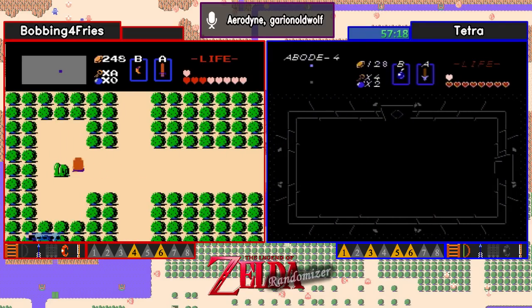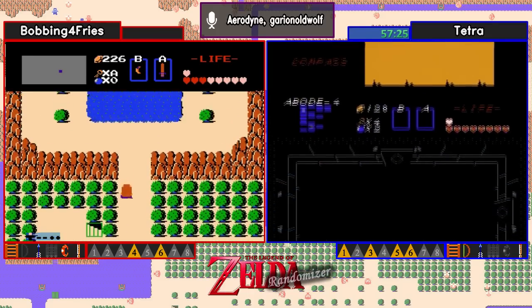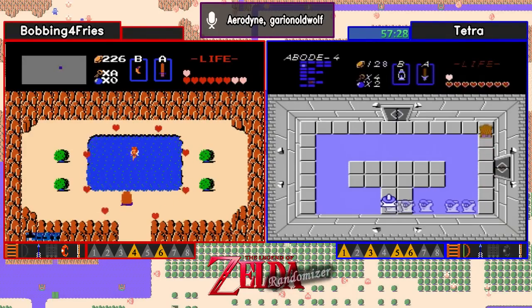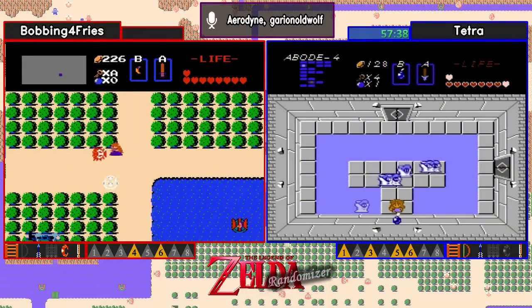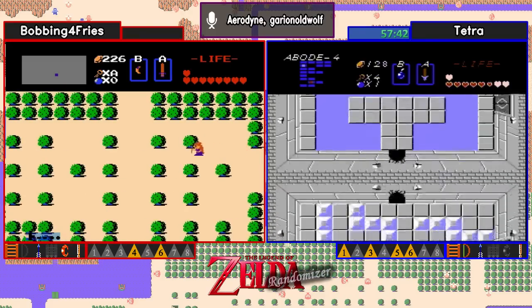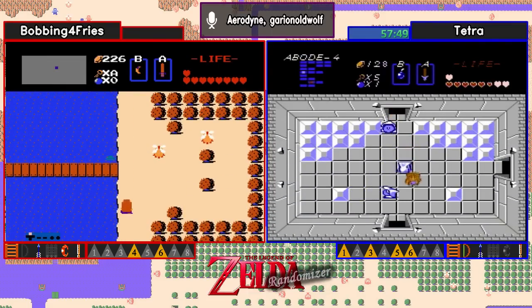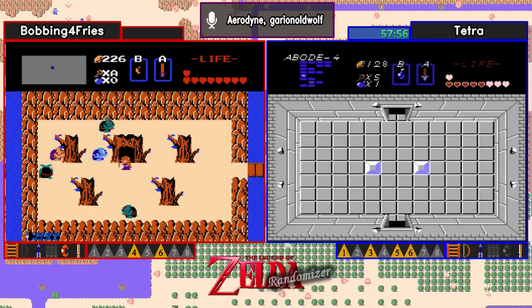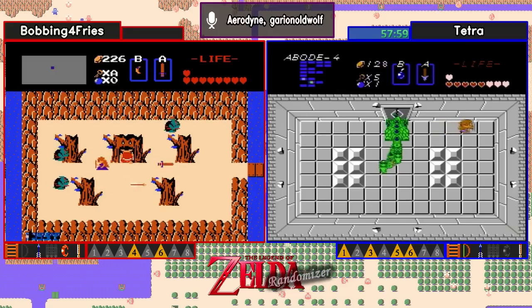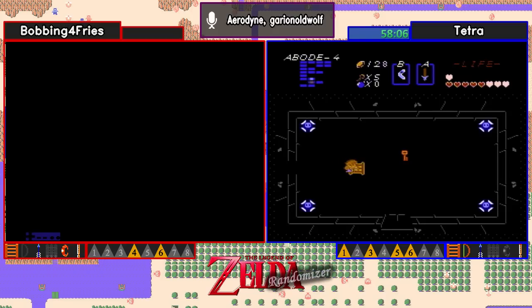Ouch, that door charge. Not the nicest room that Tetra just walked into here. That's that T-room we saw earlier. A nice ladder clip by Tetra — see if she can get out. There we go. One thing you'll note is even though there was a T-room there and Tetra ladder-clipped through it, the way the randomizer works you're never required to do a clip like that. There's always a way around a T-room if you have to go through that room.